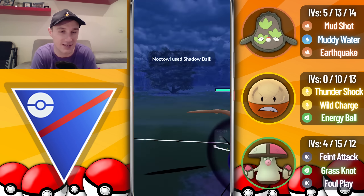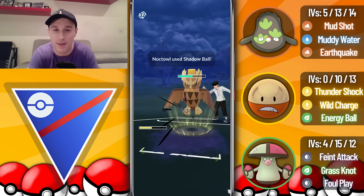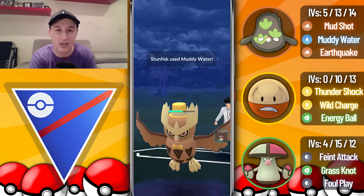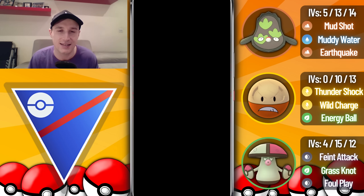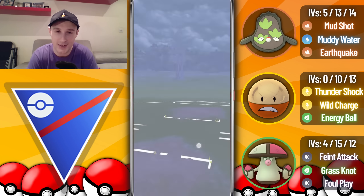We go for a Muddy Water and get the attack debuff, making it a bit more comfortable. We spam moves at an insane rate. They go for Shadow Ball and we fire another Muddy Water straight away, getting the Noctowl into range where a Foul Play should barely take them out. We let the Sky Attack go through, live it, swap out, catch the timing right, go for the Foul Play, and that's enough to take out the Noctowl. That game was made a lot harder without Rockslide but we were still able to take it.